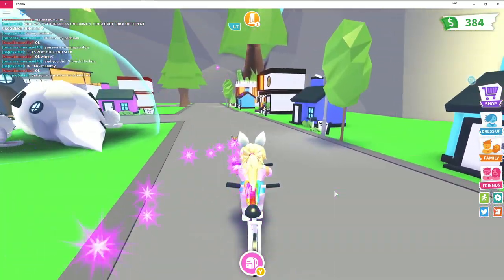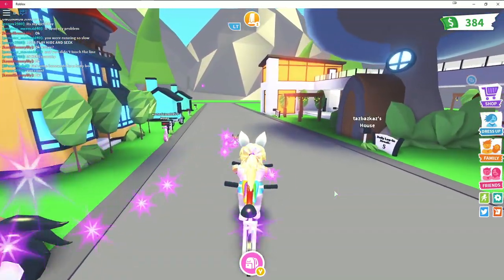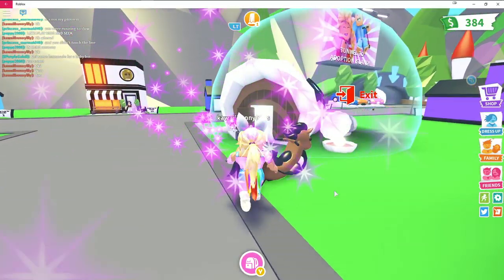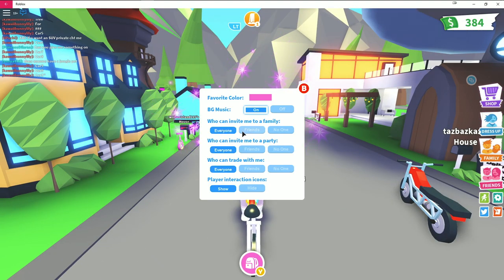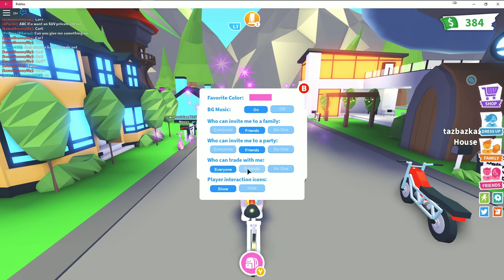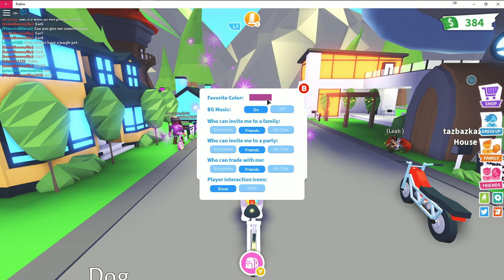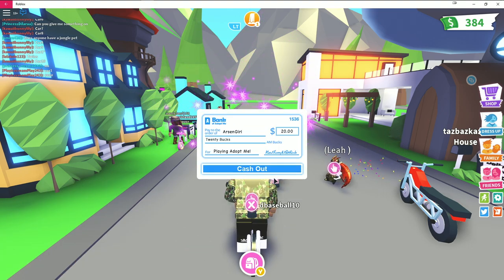I spot a cool clamshell-style house and wonder if I can visit it. I check the settings: I set family invites, party invites, and trading permissions all to friends only, and keep player interaction icons on.